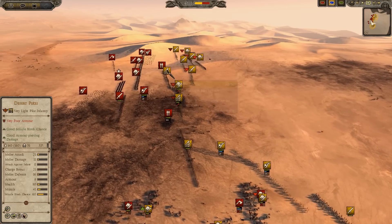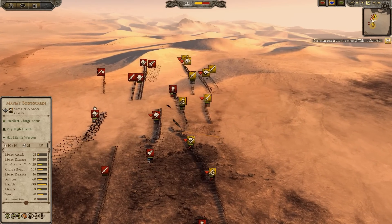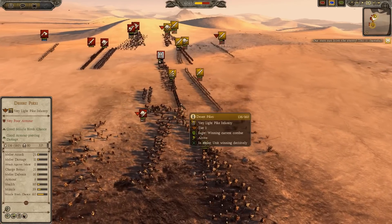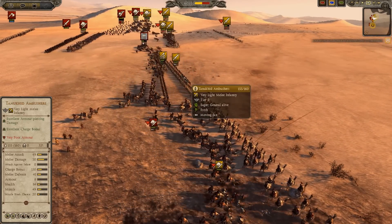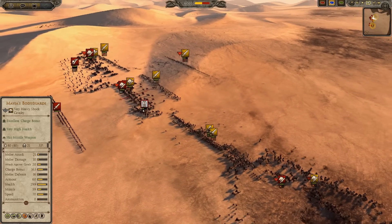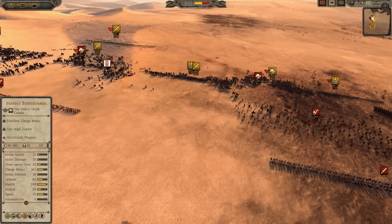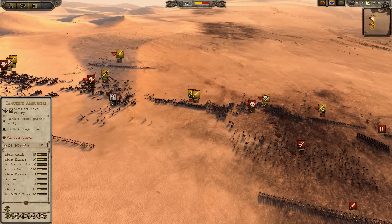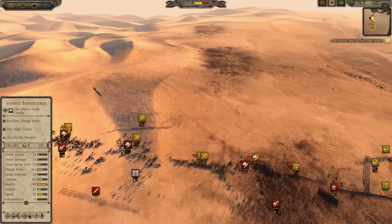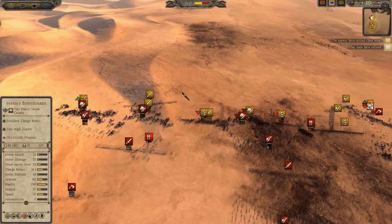Spice Guard getting rear-charged here. All across the field the Desert Pikes are doing decently against the Desert Spears, looks like getting 77 kills. Your Armored Cavalry Warriors are about to engage with my Camels, but I pulled them back purposely so you can get some Camels stuck on the Pikes. And I'm coming in with my Tanukid Ambushers to help out. The Pikes moved just before the Camels hit, so the Pikes weren't down.